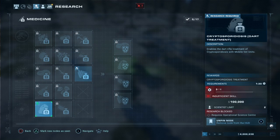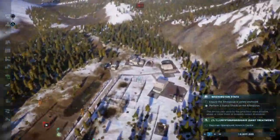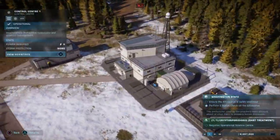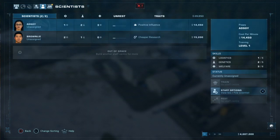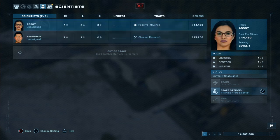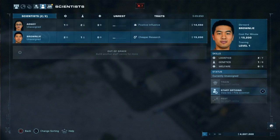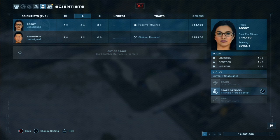So I need to hire another scientist. We're gonna go do that — this building, yeah. Or can I upgrade my scientists? Who has the highest skill? I'm guessing it's in genetics, yeah. I can fire them. I don't think I can upgrade them though. Oh wait, here we go.